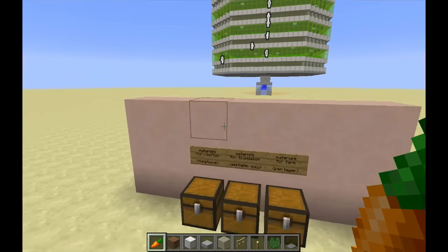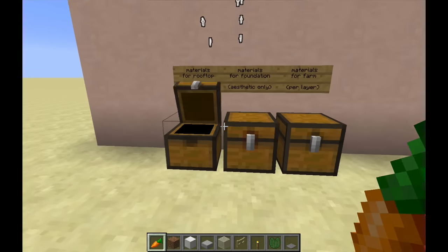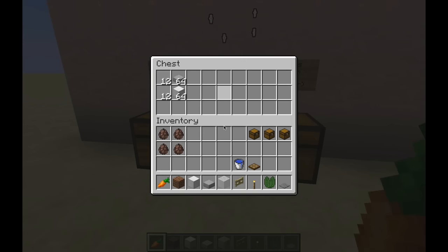These are the materials required for the build. For the rooftop, we're going to need about 12 stacks of stone slabs and about 25 stacks of full blocks. There's also some glass panes here for decoration, though the rooftop is mostly functional. As for the foundation, there's about 12 stacks of slabs and about the same of full blocks. The foundation is really just meant to balance the look of the build.